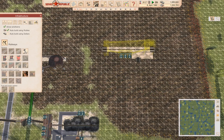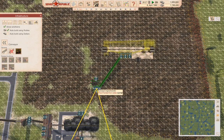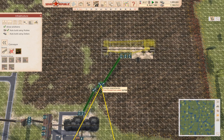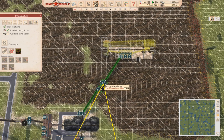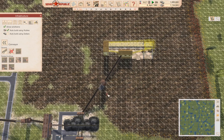I also want a conveyor engine, which will go right here. That way, if I put a second aggregate thing here I can feed it through there as well and feed the loading station.